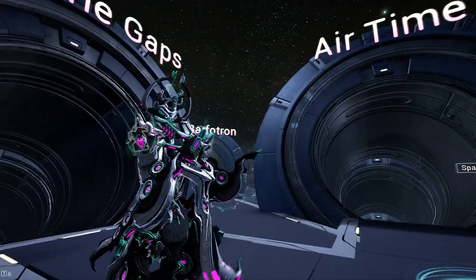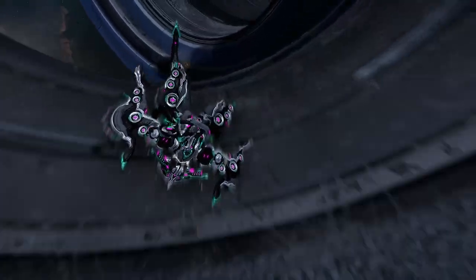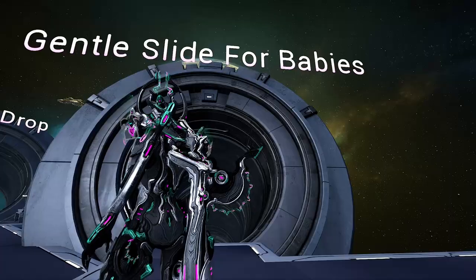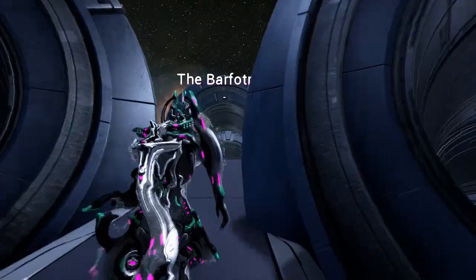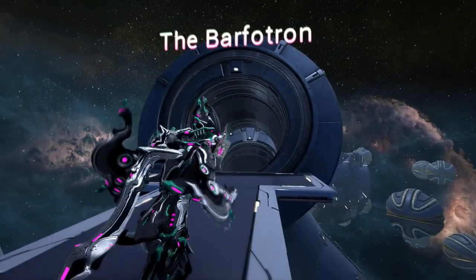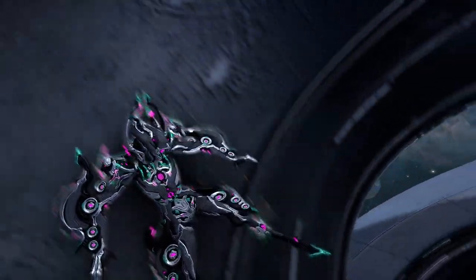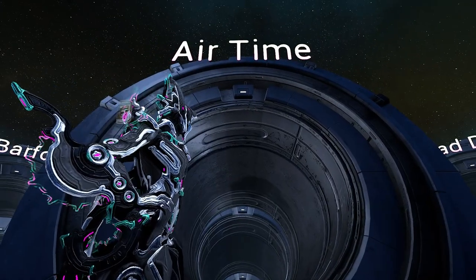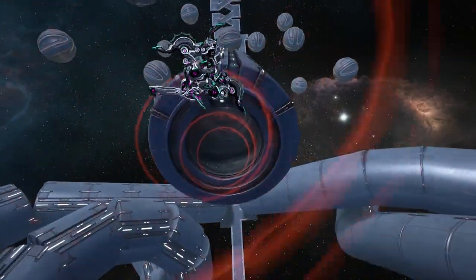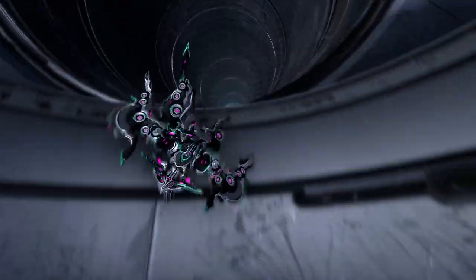Space slides — two of them we've seen before. Find the gaps, and the gentle slide for babies. The three in the middle are new. The Barfetron is a giant corkscrew — my favorite way to do this is to keep sliding in one direction and not touch anything. Airtime is self-explanatory. Dead drop may be my favorite, even though it hardly qualifies as a slide.